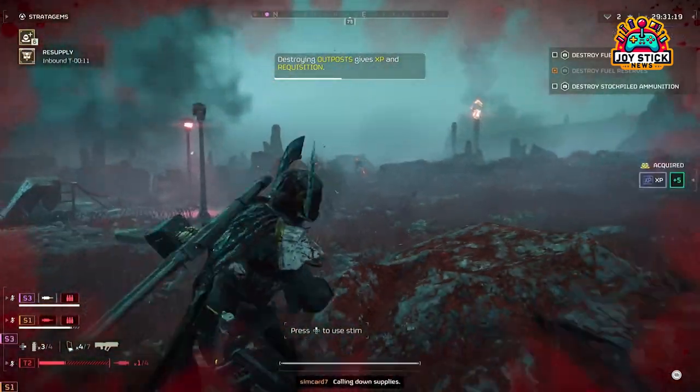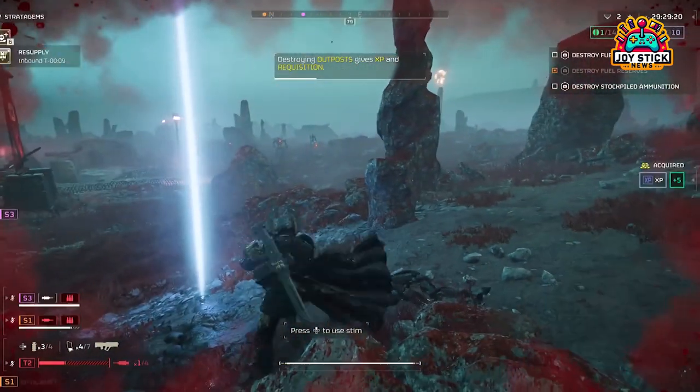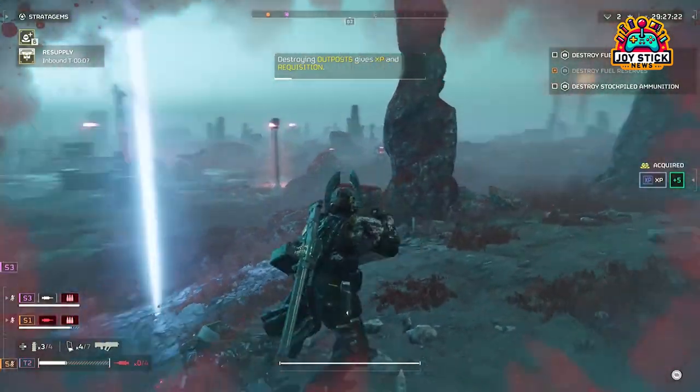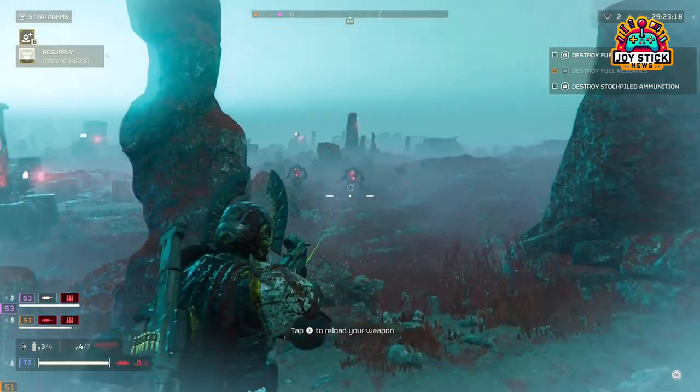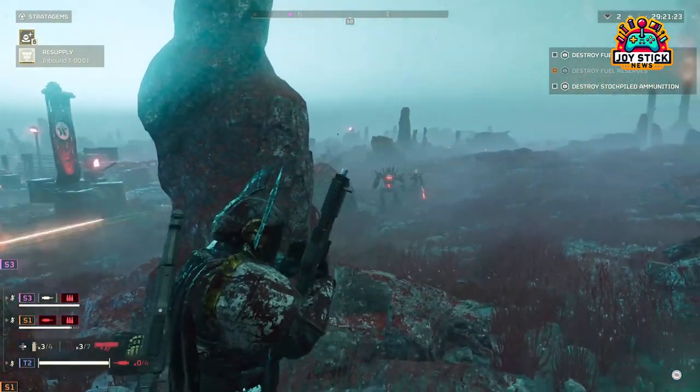Ideal for extended engagements, keep the Supply Pack close when using ammo-hungry weapons like the Railgun. Sharing supplies with teammates can turn the tide of any battle, making this backpack a staple in cooperative play.